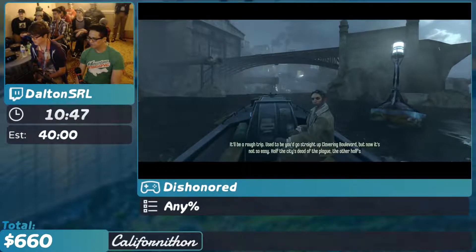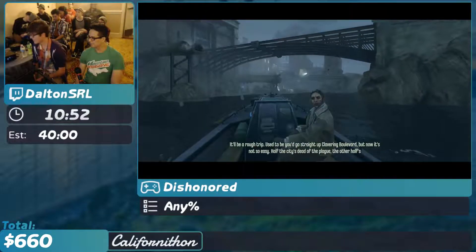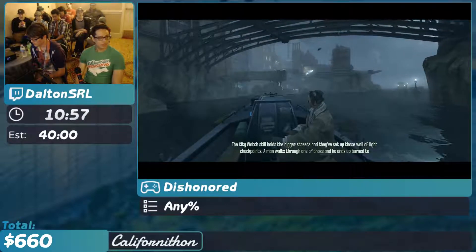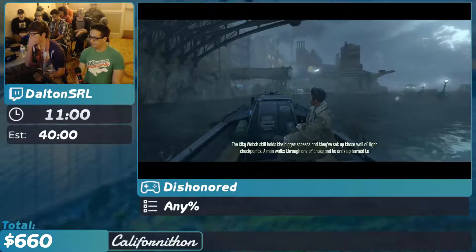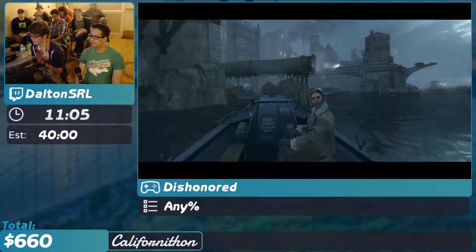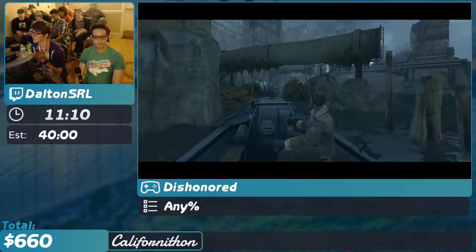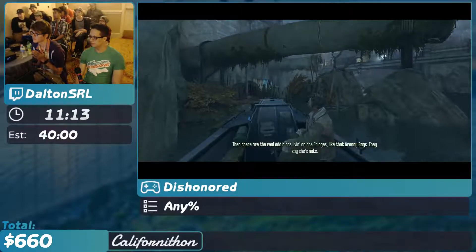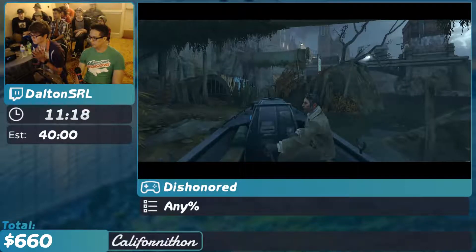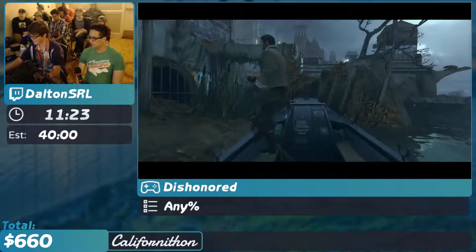If there are any more donations, feel free to read them during these very interesting Samuel boat rides. I just want to plug some of the upcoming incentives. The next upcoming incentive is a character choice bid war for The Bouncer between Ko, Volt, and Xion — none of those have raised any money so far, but feel free to donate towards one of those. We also have a glitch exhibition in Mario & Luigi Superstar Saga — it's $61 from getting met. I assure you, you're gonna wanna see that. You're never gonna look at a barrel the same way again.